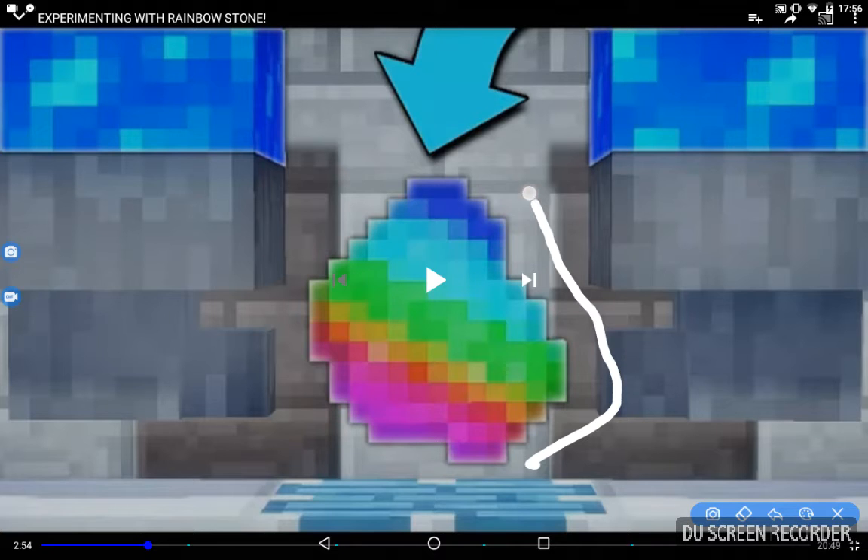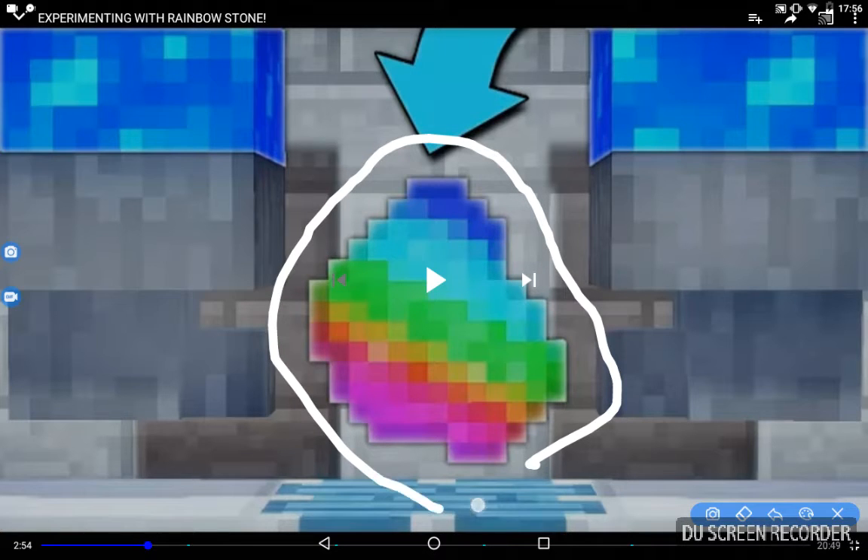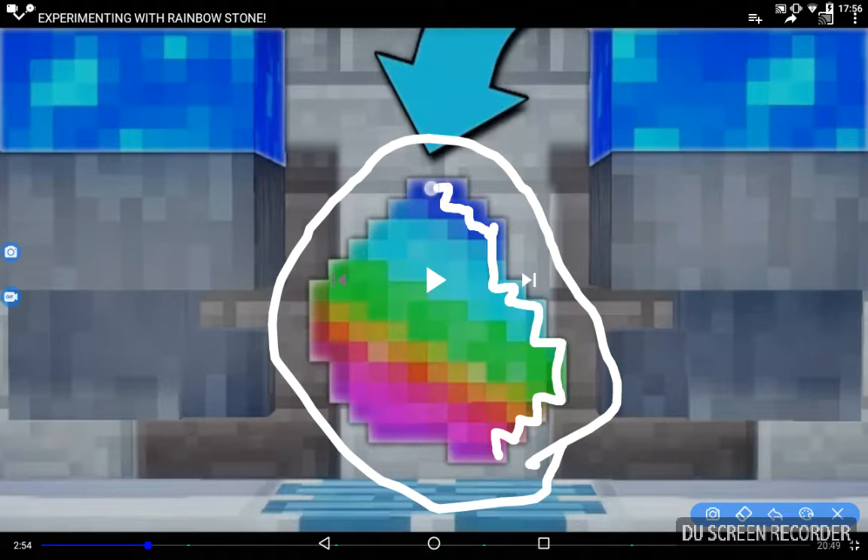I think we should get a different color for this, because I'm sure if you actually get the shadow stone, you can actually break it down.